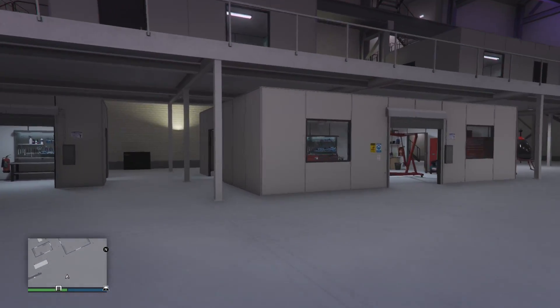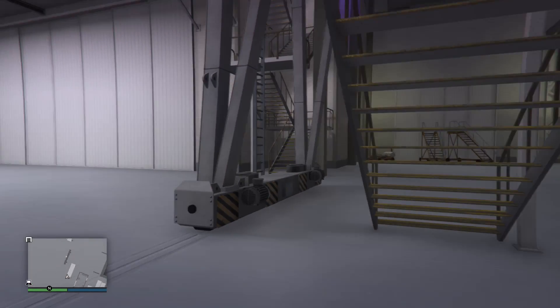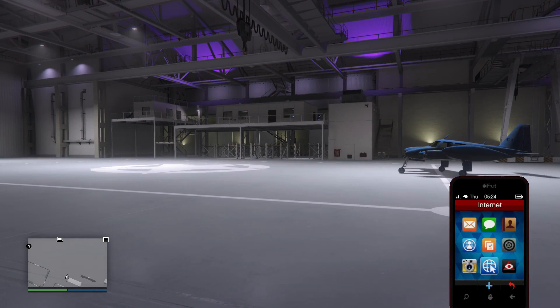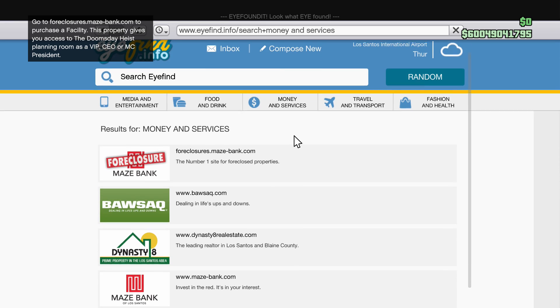Here's how you can sell your facility in GTA 5 Online. Start off by opening up your phone and going down to the internet section. Once you're in the internet section, go down to Money and Services, and under that click on Foreclosures and Maze Bank.